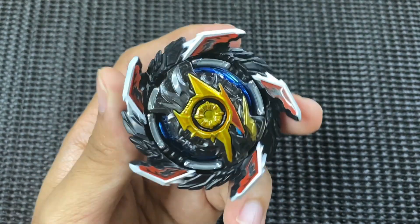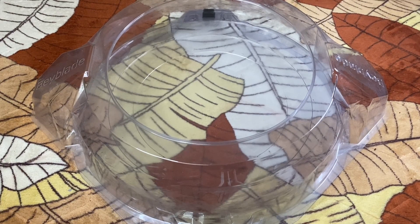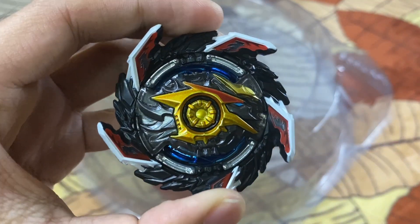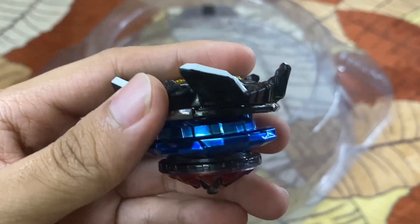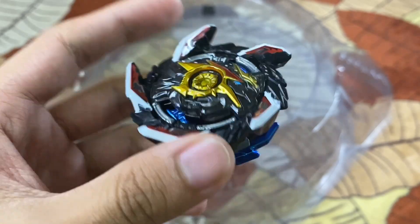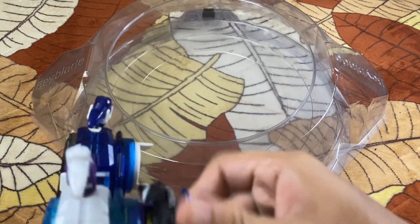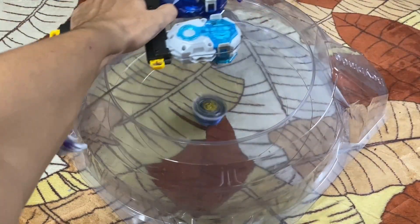Nampak macam ada beberapa gap dekat sini, tapi kita tengok macam mana performance ni - mana tahu kuat. Karma yang tajam, left spin kena karma, kita tak tahu macam mana pergerakan dia dalam DB stadium. Kita akan pergi ke test spin dan test battle - let's go! Selamat datang ke test spin dan test battle, hari ni kita akan try Bey yang terakhir daripada Random Booster Volume 28 iaitu King Helios Version 2 bersama Karma High Charge Dash dan One Stamina.